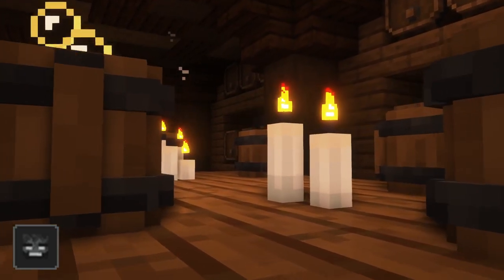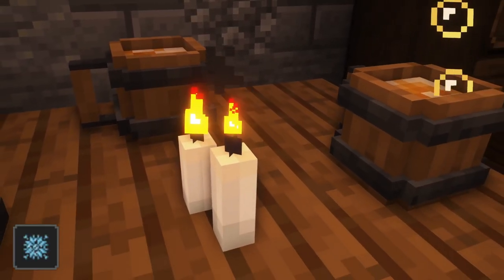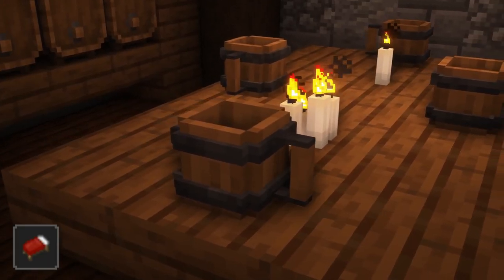The wither touch effect lets you apply a wither effect on mobs or players upon hitting them. The attraction effect will pull items towards you. The frosty effect will turn water below you into ice. The flight effect lets you fly for some time. The well rested effect prevents phantoms from spawning.